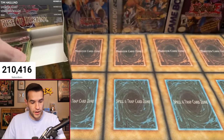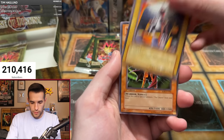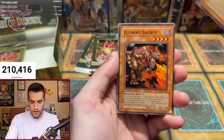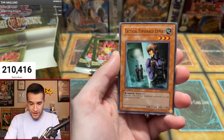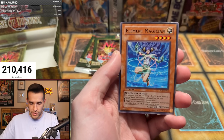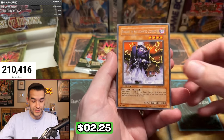We have Eric B with three packs — three of the last six. There should be foils in here, right? In theory. Pack one: Woodborg Inpachi, Creator Incarnate — I've opened for a third ulti, let's make it happen. Element Magician, and another Decoichi! That's a good rare. There are only four packs left — is this a weird no-super box or something?